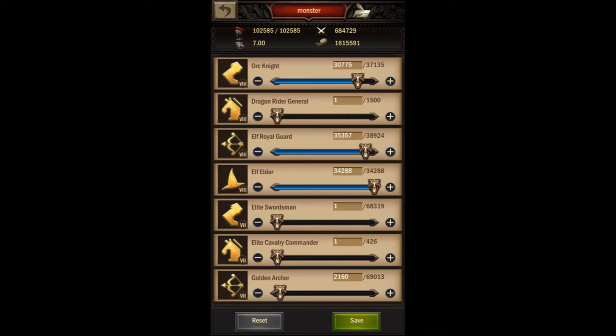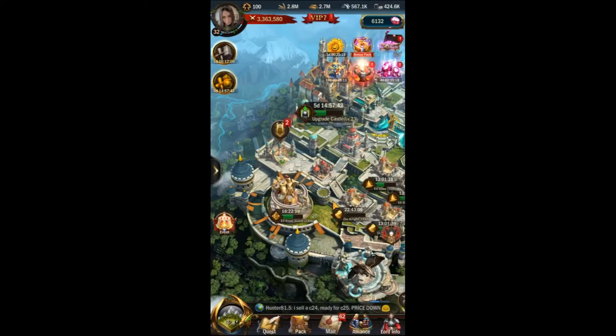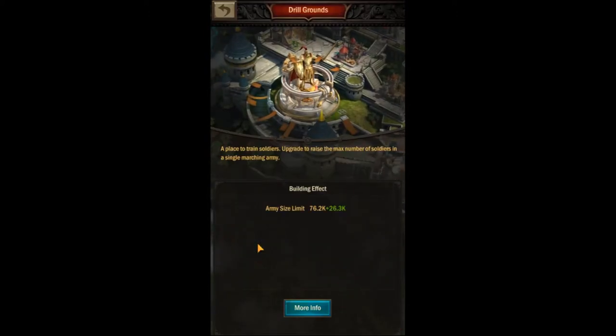Luckily, there are several different ways to do this. Upgrading the drill grounds is the easiest way to increase your army size quickly. Each upgrade will increase your stat by a few thousand troops. This is also the building where you can check what your current army size limit is. Simply click on the details option on the drill grounds and it will display your total army size, which will be a combination of your troop limit granted by the drill grounds, plus any additional boosts you get from technology and other items.